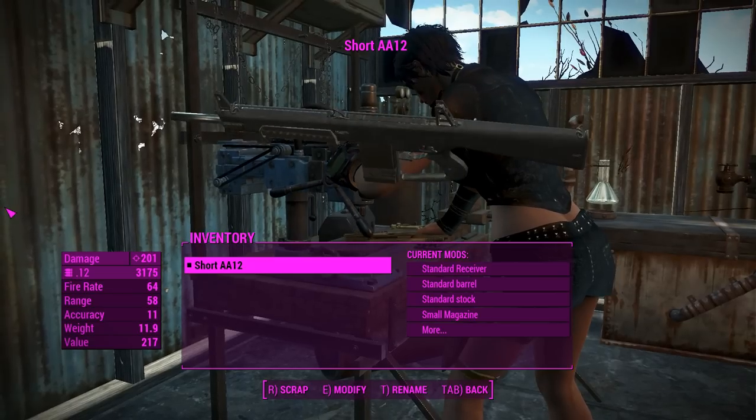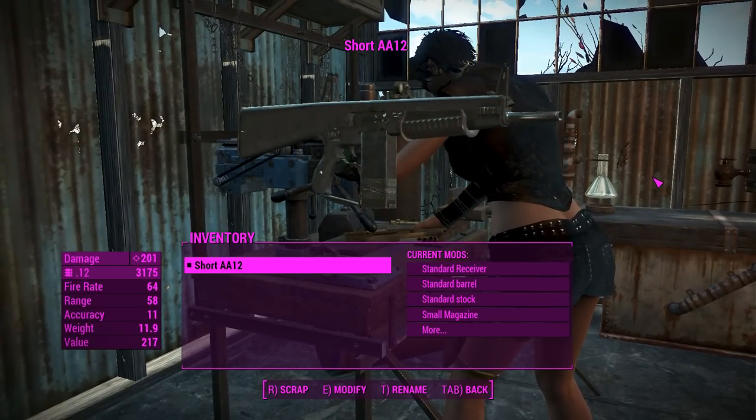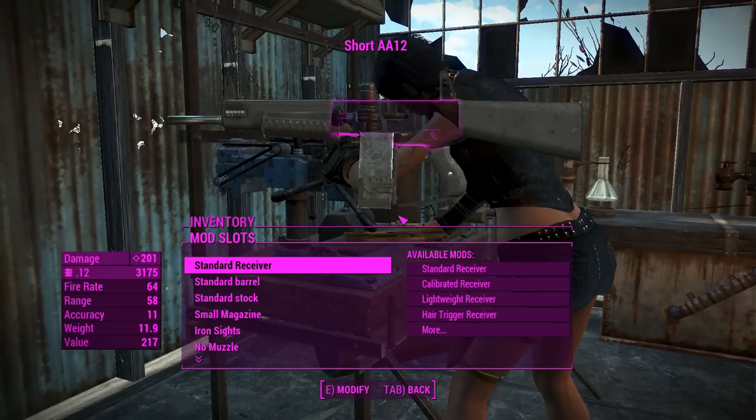It basically has zero recoil so a child can use this thing. I'm sure we've all seen FPS Russia hold this thing in one hand and shoot it off, and that was pretty cool. Anyway, we'll get into these attachments.